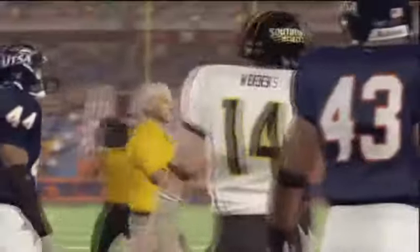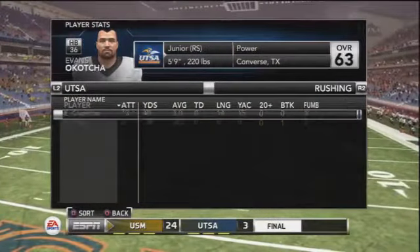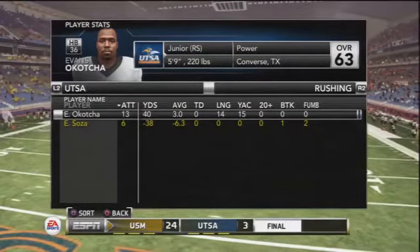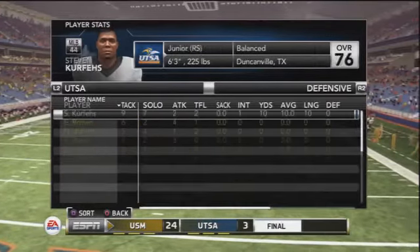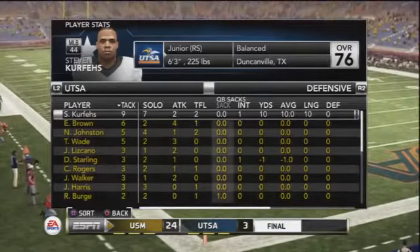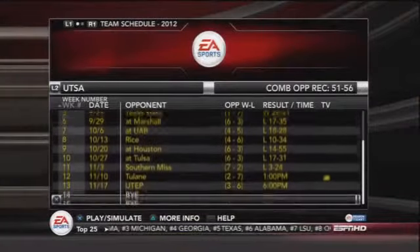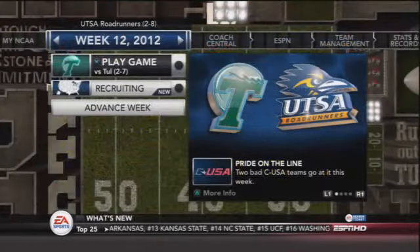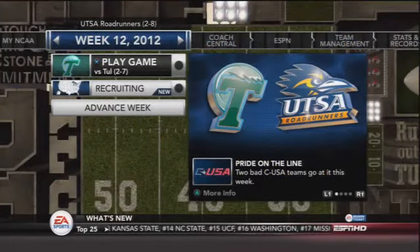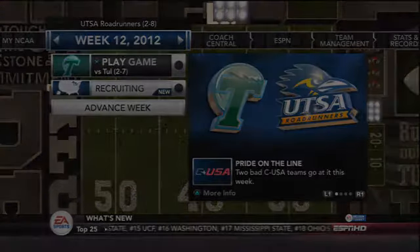Southern Mississippi is victorious 24 to 3 in this ballgame — they dominated our offense. We had a lot of missed opportunities with drops and just some bad plays overall. It's been the story of the season though. We are a two and eight football team with a very young roster — a lot of sophomores, only three seniors total, and one of them is a punter. Excited to see how these guys progress next year. We have two wins right now but want to finish stronger. We have Tulane next — they're a two and seven football team — so one team will have three wins after next week. Thanks for watching!